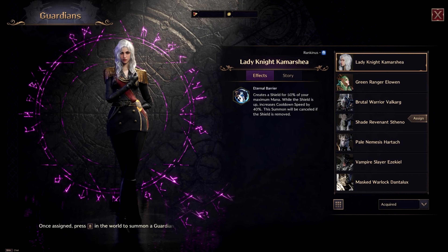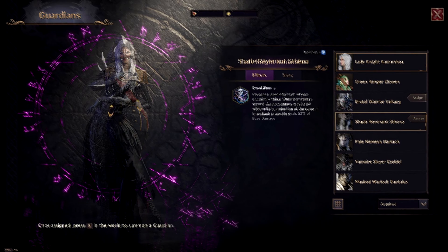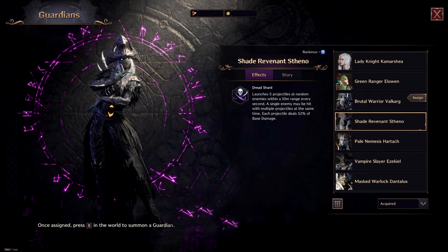Lady knight kamar shia is a very strong defensive guardian whenever you are struggling to survive. The other option is the shade revenant steno, which launches projectiles every second that can crit and heavy attack. Since our build is great at range, this guardian works perfectly for our playstyle.